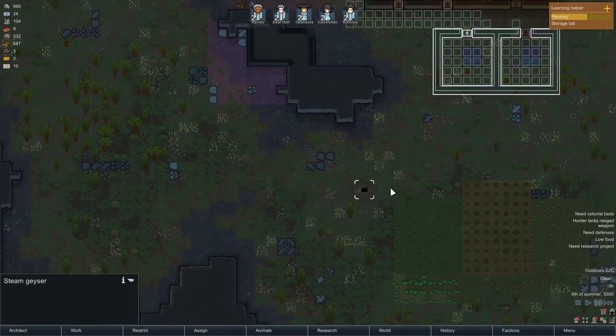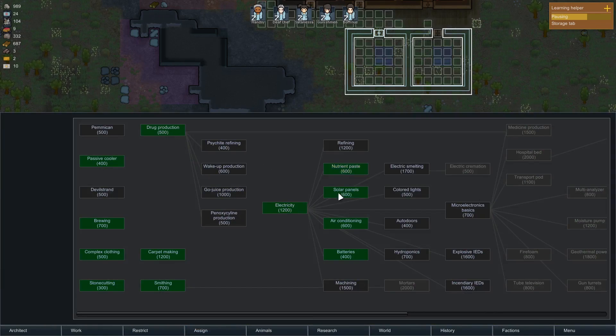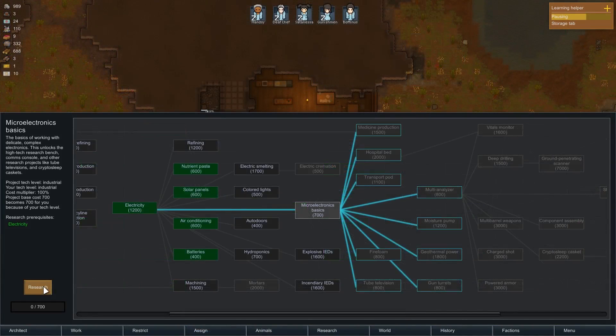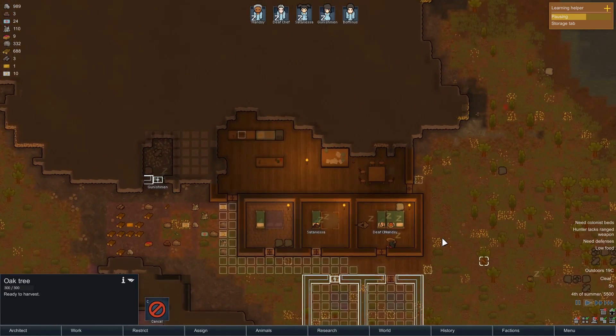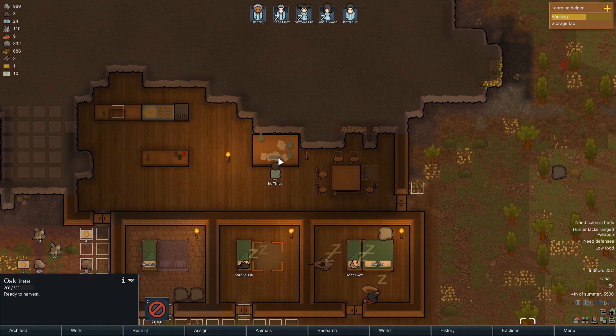Let's have a look - did I give myself solar panels? Oh yes, there we go. I need to research microelectronics basics before I can do geothermal power. Now my workbench has been running we can start researching that. They've all gone to sleep - they've deconstructed the bed so it looks a bit silly. Dead Chef and Hansy are getting a bit intimate. Boffiness is already on the research - good lad, well you are Boffiness after all.